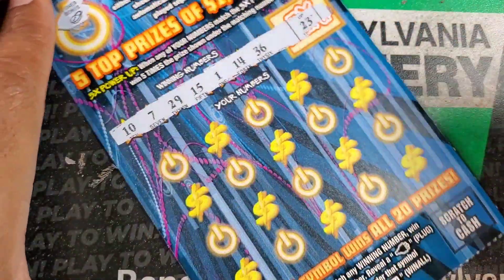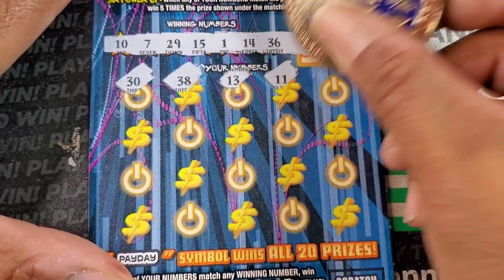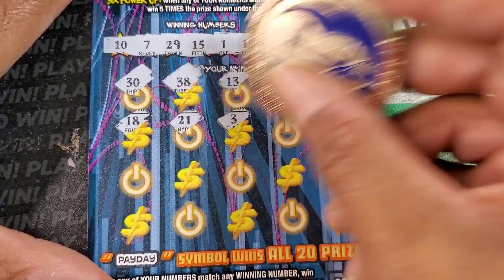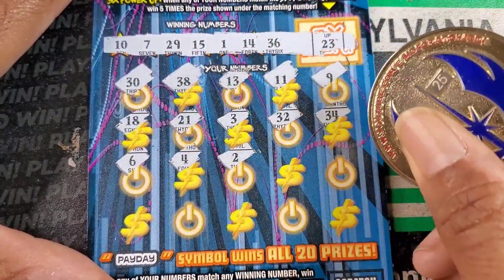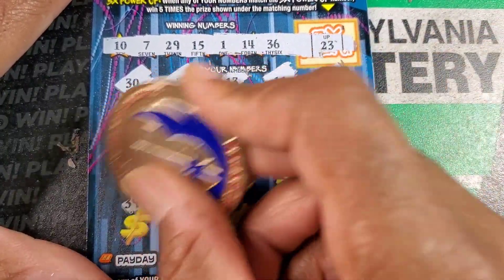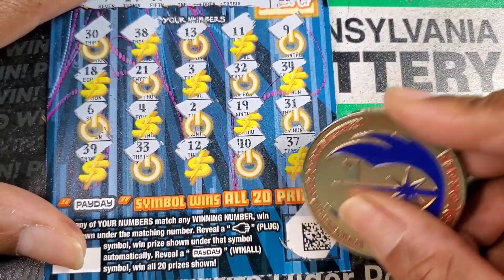Nothing up top. Numbers: 23, 36, 14, 1, 15, 29, 7, and 10. Then 30, 38, 13, 11, and 9. 18, 21, 3, 32, 34, 6, 36, 4, 2, 19, 31, 39, 33. We need 23 — 12, 40, 37. They're killing me.